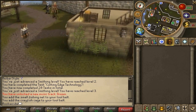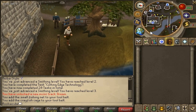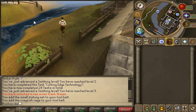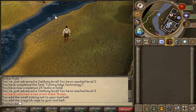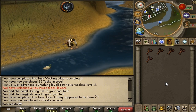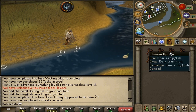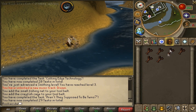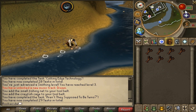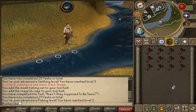The crayfish cage is used by level one fishers to catch crayfish. The crayfish spot is located just east of the castle — go east from Lumberge Castle, right under the church, and there are multiple fishing spots. Click 'Cage Fishing Spot' and you'll start fishing crayfish. Your character dips the cage into the water and catches raw crayfish. They're raw in your inventory — that's why cooking is a stat, because we'll cook them later, gaining XP and food for HP recovery.